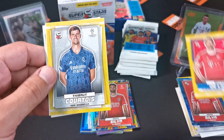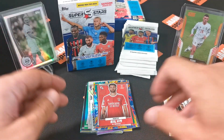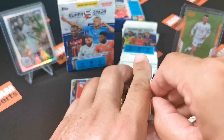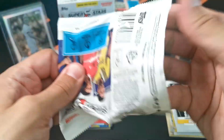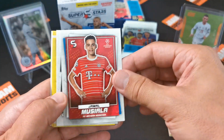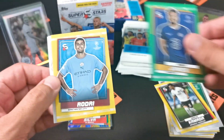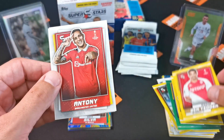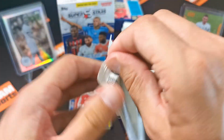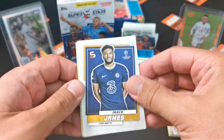We got Lichtsteiner, Nkunku again, and Bonucci - seen that already. That was a good start, I really enjoy that nice die-cut. Hopefully we can see some Messi, Mbappé, or any other numbered action - I'm not complaining so far but I'm up for more. There's another common with James, Rodri, Benfica, Anthony again, and Sergio Ramos. Now Reece James again.